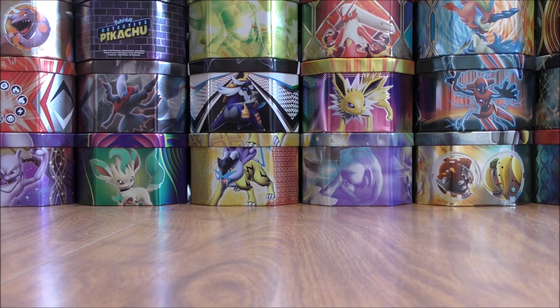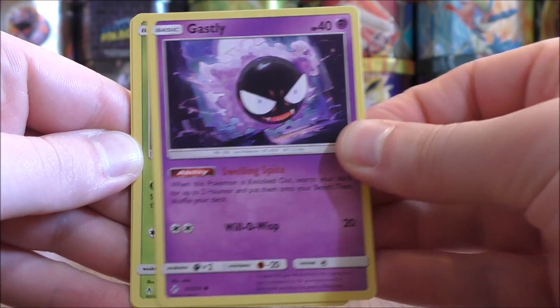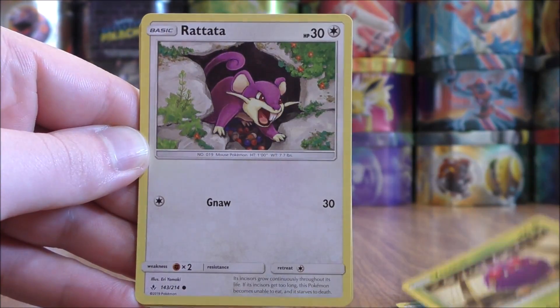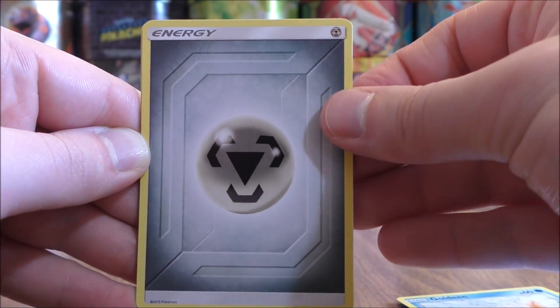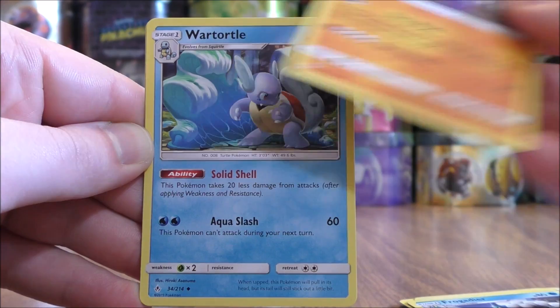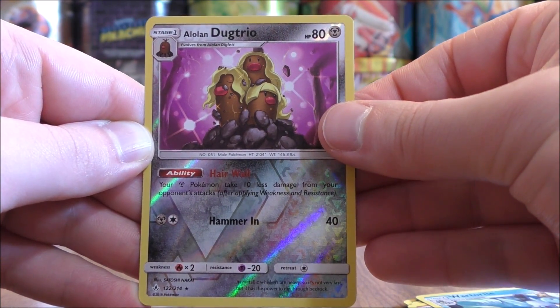The card I'd like to pull most would be the Reshiram and Charizard GX Rainbow Rare. First pack starts with Ghastly, Tangela, Venonat, Ratatat, Goldeen, Metal-type Energy, Frogadier, Rhydon, Wartortle, and a Reverse Holo of an Alolan Dugtrio. Good start to the opening.